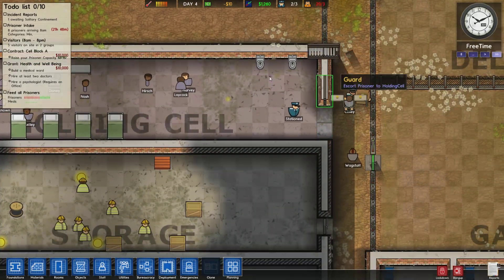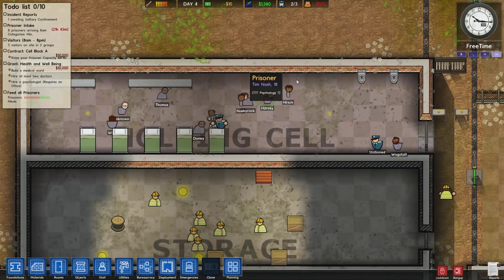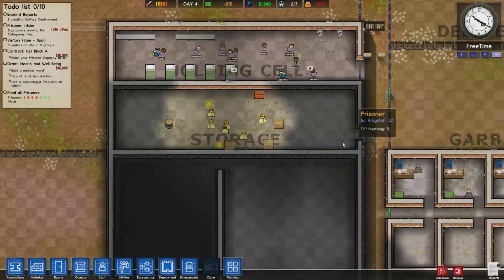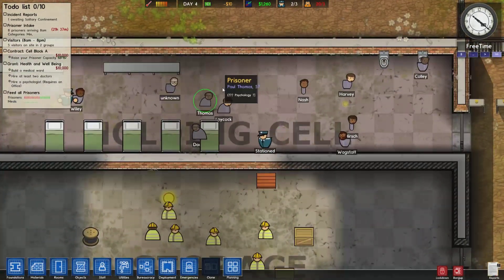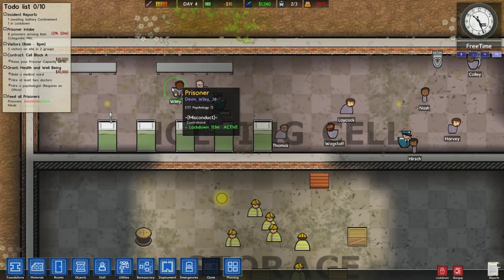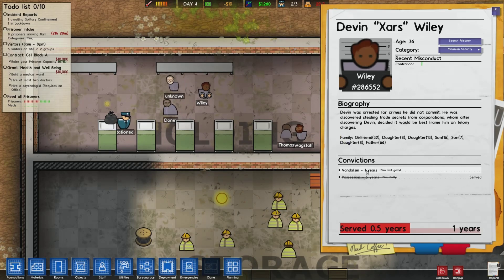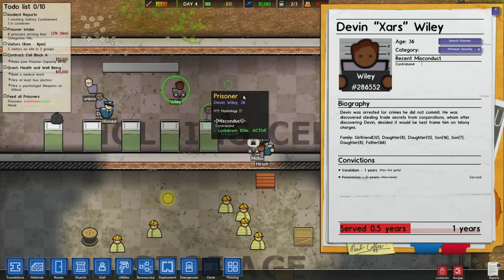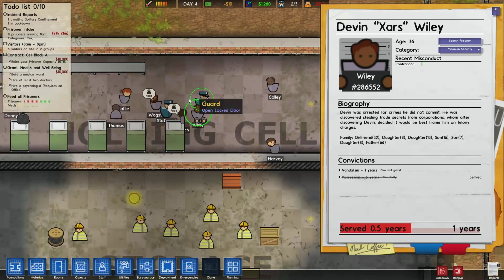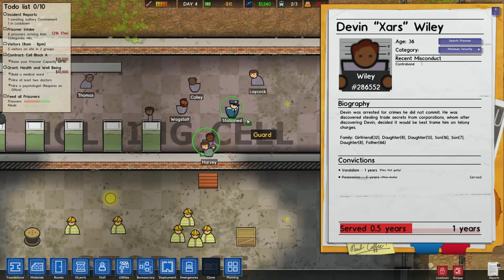The first thing I am going to do once we have some additional funds is place a TV in the holding cell, so the prisoners who don't own a cell have something to do — now they can only walk around. What have you done now, friend? He tried to demolish something apparently. Lockdown works also in the holding cell.